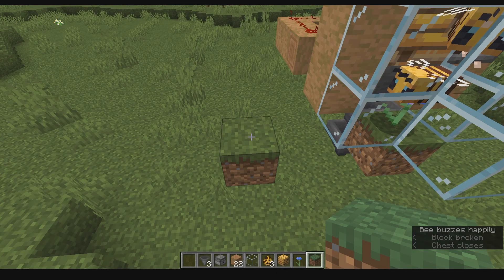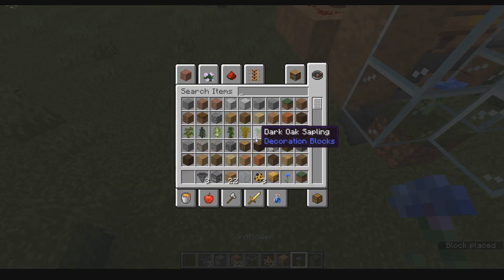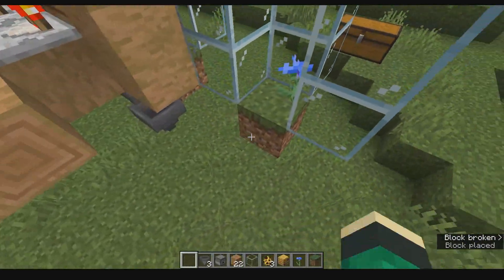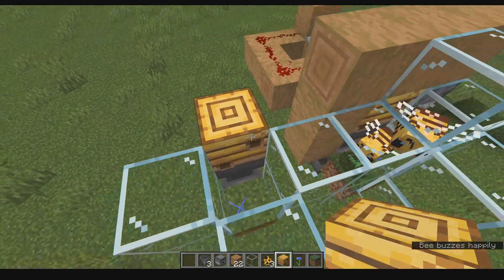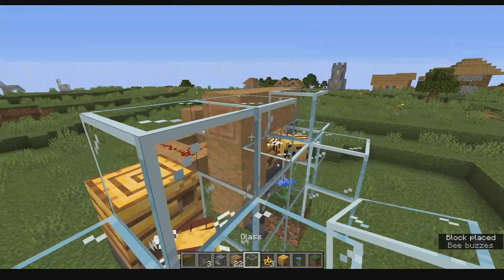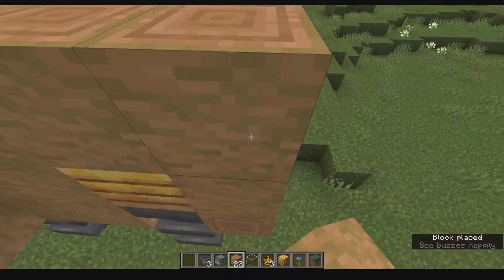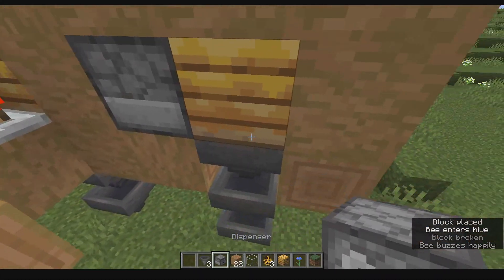So let's get started with the building. First, find a place to build this. Place a single grass block and put your flower on top. Then build up a glass chamber all around that one single block, just like this. Then have your hoppers coming up here — one block upward — and place your bee nest. Next, quickly place 3 bees in, then put a glass block on top. Put wood on all sides except the side where you're going to put the dispenser.